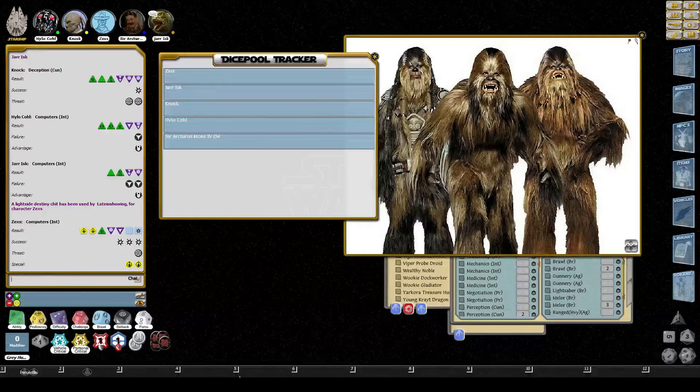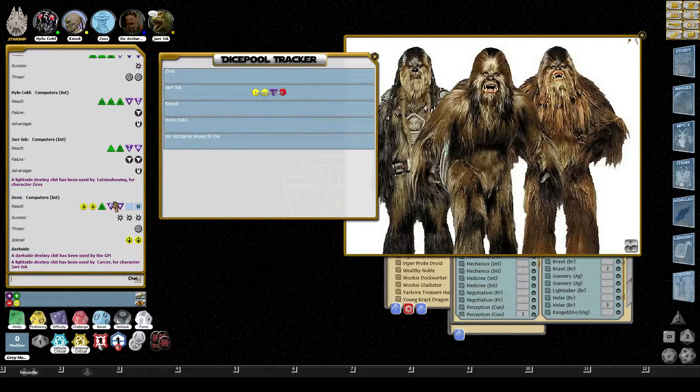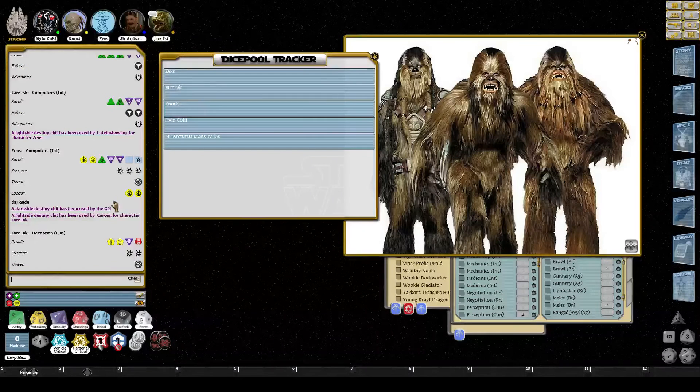When you pull out a little holo-terminal and start going through the official files - it's okay, I'm talking wrestling with them. Quick deception check. So not only do I find it, nobody knows - I actually locked it down so if they were to try to check... What difficulty? I'm going to upgrade because I'm a bastard. They're engrossed in the wrestling conversation, but they're starting to get a little bit annoyed at you.